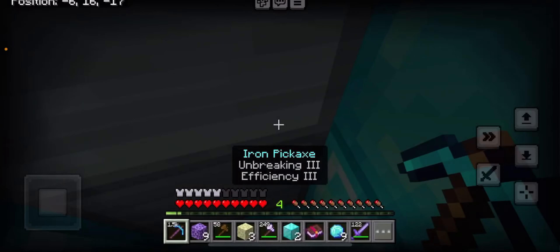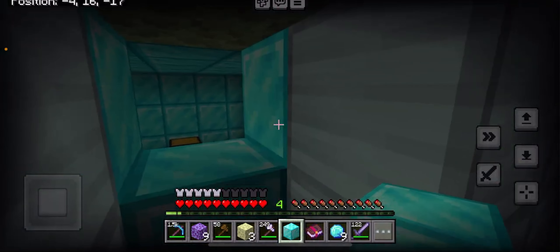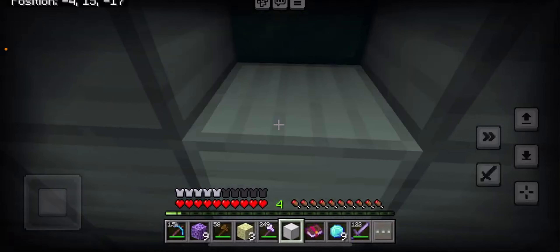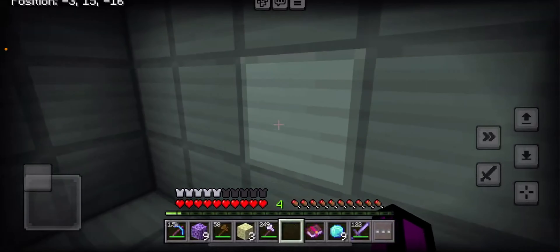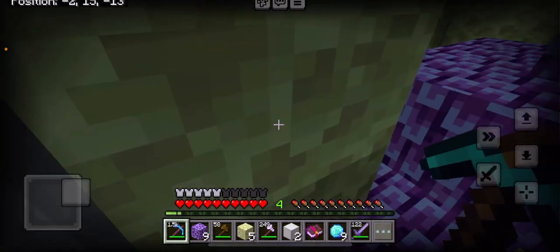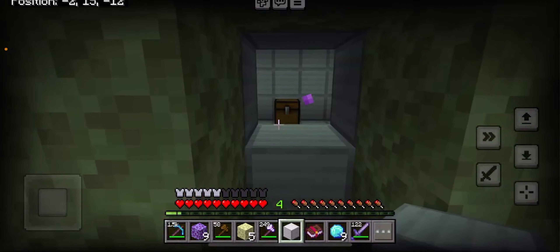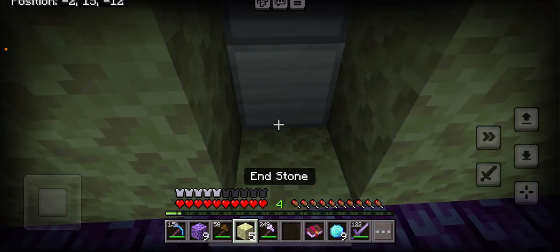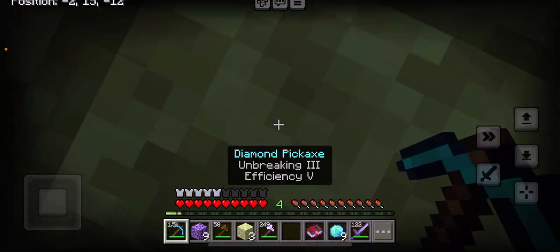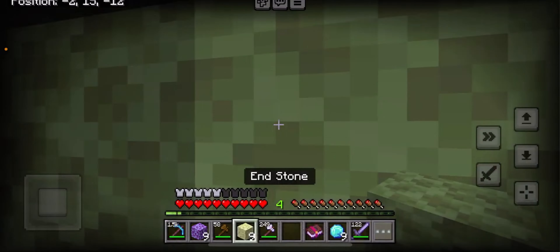We got a total of 64 diamonds — a full stack! I was so lucky to find all of those. Now it's time to go up, we'll have to get out of here. Now we just need to place blocks — boom, now we can go up.